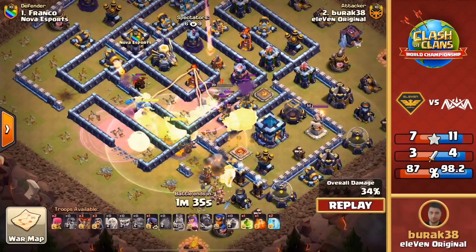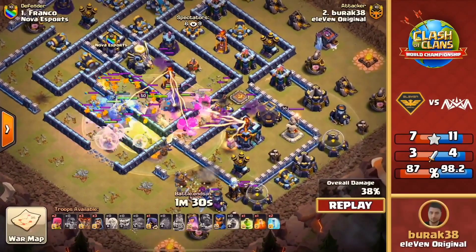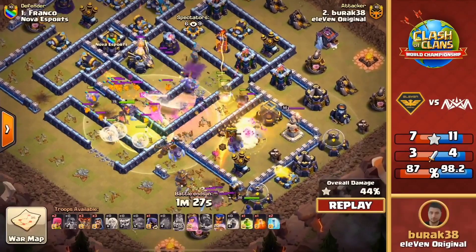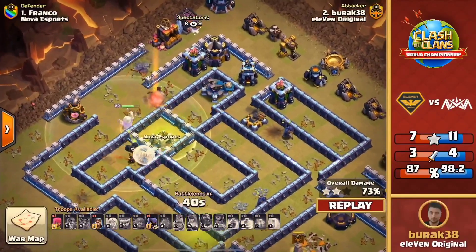Nova Esports coming out swinging throughout this entire war — absolutely clutching up with three triples and only one two-star, but it's 93% average. Their average destruction percentage is so high right now — 98% average destruction, threatening versus for a top team. What a performance from Nova! The two teams that have won from the winner's bracket have now been eliminated pretty much, with Nova coming in with those triples and 11 Original's bases just not holding up here in the playoffs.